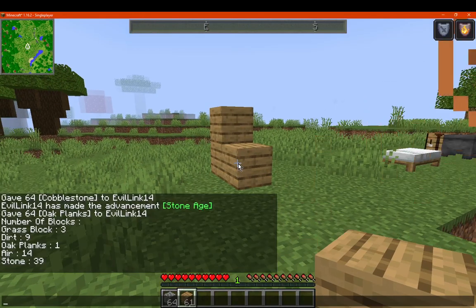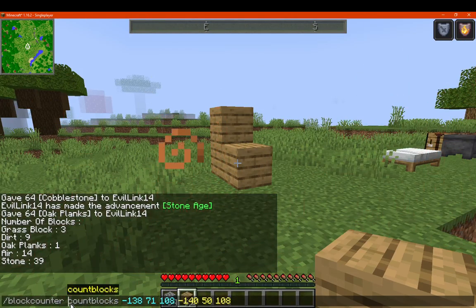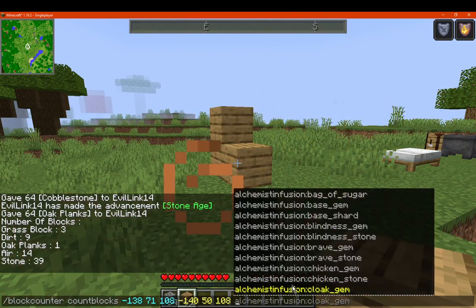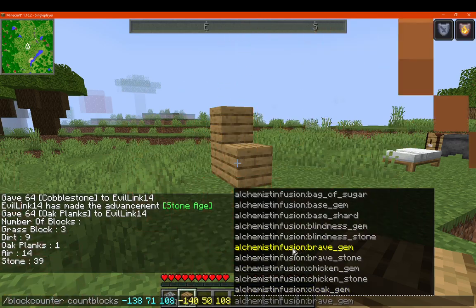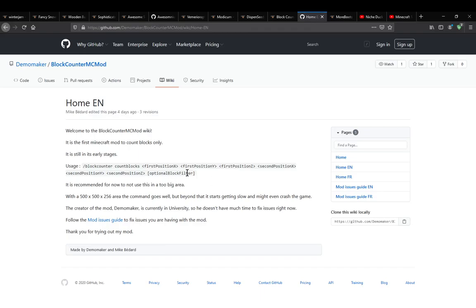So what you want to do to actually have this happen is simply use slash block counter. Then you obviously want to count blocks — that seems to be the only feature. You've got the coordinates of which area it's going to detect, and you've got an optional filter, so you can filter out which blocks you don't want.